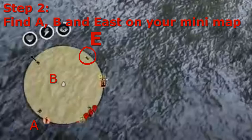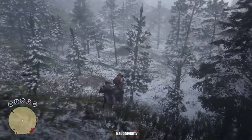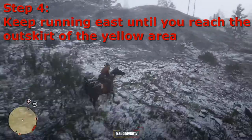Then I want you to find East on your compass. Step three: draw an imaginary straight line on your mini map from A to B to E. Step four: keep running to the East until you reach the outskirts of the yellow area.